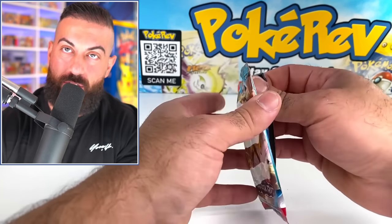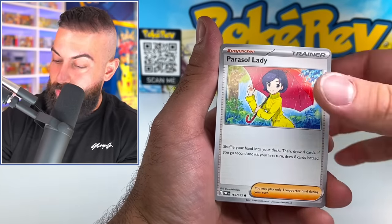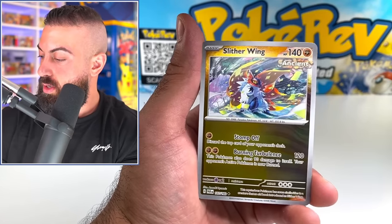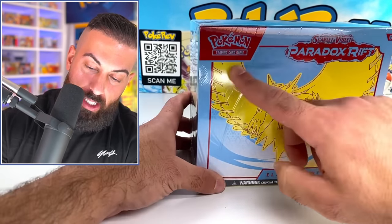I'm glad we got an illustration rare out of that besides that black star promo. Let's see if we can get a special illustration rare or gold card. We got Durant and gold tank — I feel like I always get the EX version and then the forward version of a lot of cards from these newer Scarlet and Violet sets. That means we need the special illustration rare or gold Dango in this last pack — let's see. Overall we got one illustration rare, one full art, one EX, and of course the black star promo — four pulls technically.